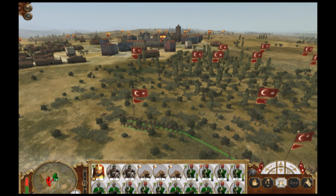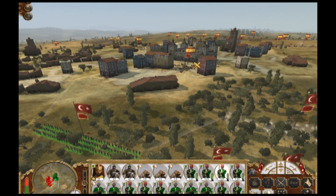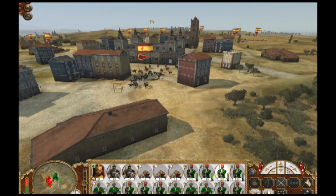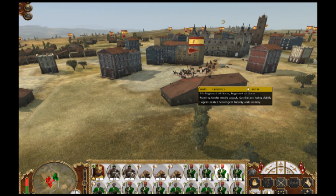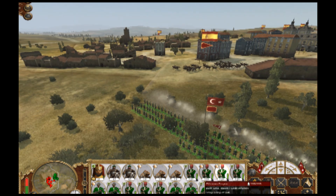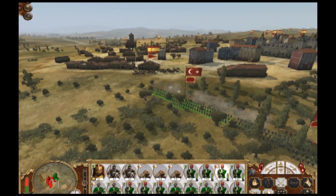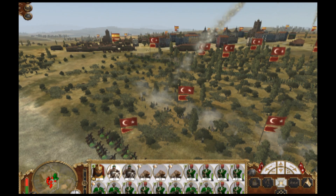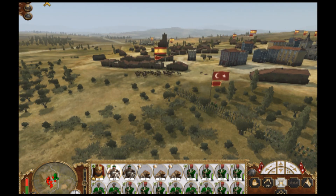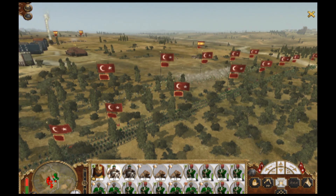I said I'd stop using mortars, but it's just too fun and too effective. Actually, I'm going to put a hold on the skirmish, because it looks like their general is just walking right through. I'm going to send my heavy cavalry over there to take him out, which could effectively end the battle before it even really begins.